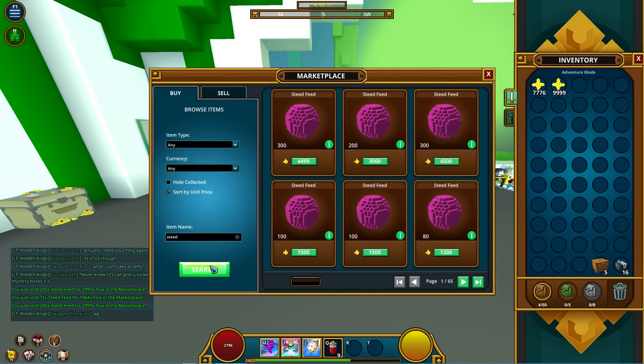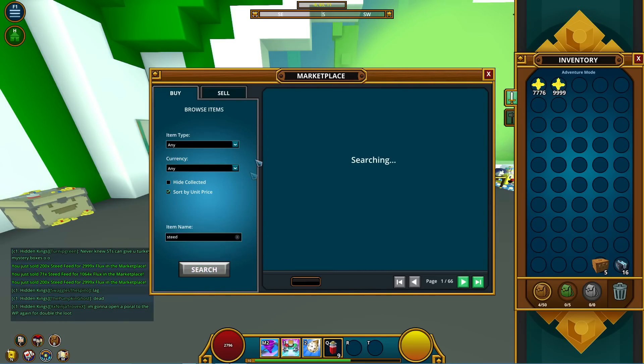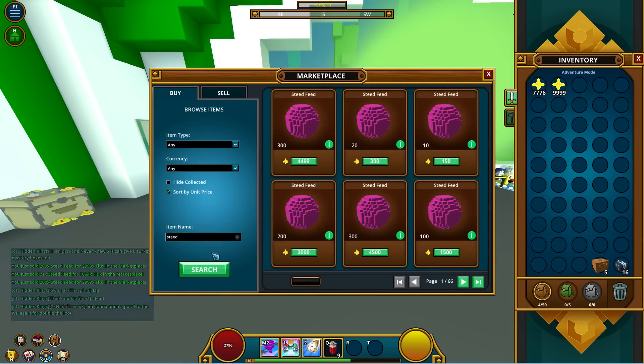Maybe the next video we can do a faster-moving item to show more competition. Also, I only went in one section here — if I had more flux I'd raise the price further. My strategy is to go in increments: raise to 1 to 15 and confirm it sells, then raise to 1 to 17, confirm that sells, then go to 1 to 19, and keep going up.